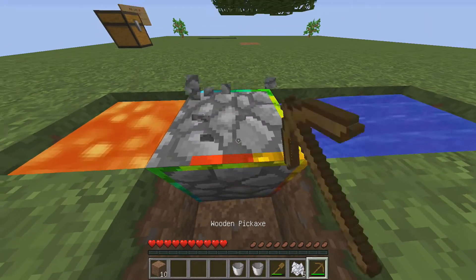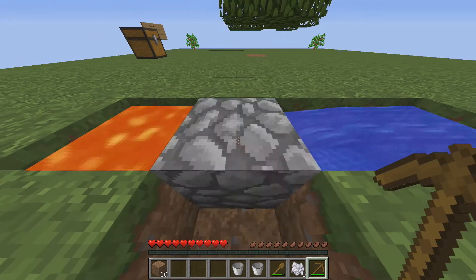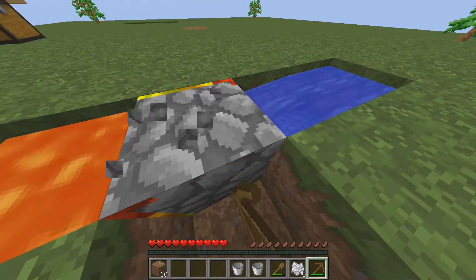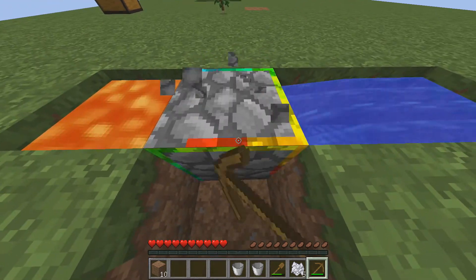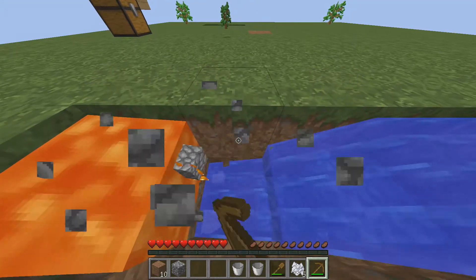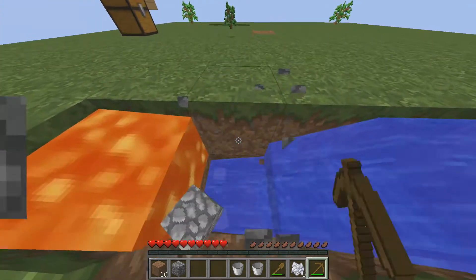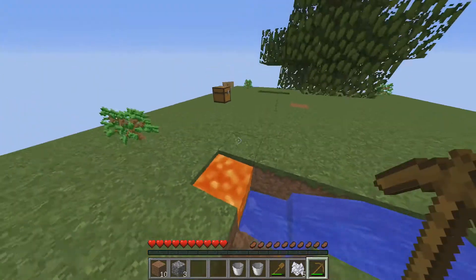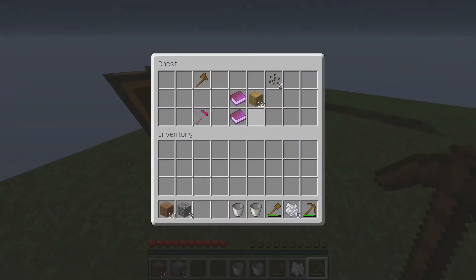We need to quickly grab three cobblestone just so we can get some iron. Once we get more iron there's actually a really easy way for us to get iron on this map, which I'll show you. This cobblestone generator right now is terrible unless you put a hopper underneath it, which I am going to do, because otherwise half the stuff goes into the lava. So we need to make a crafting bench and put some sticks together.